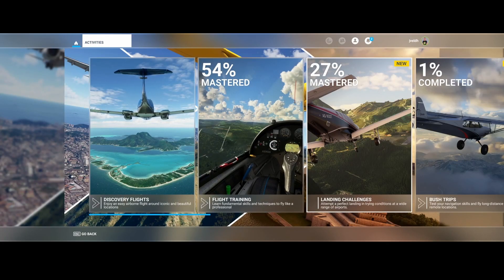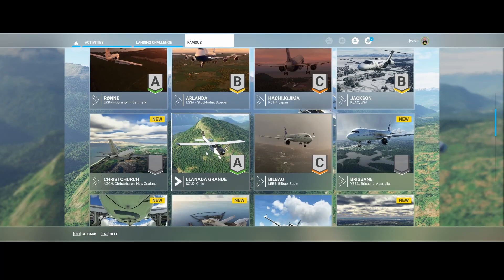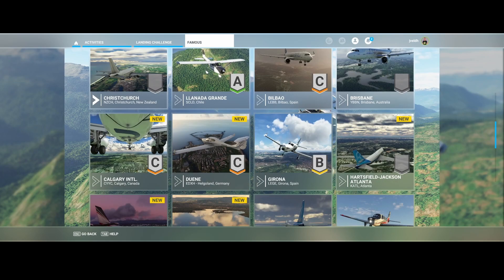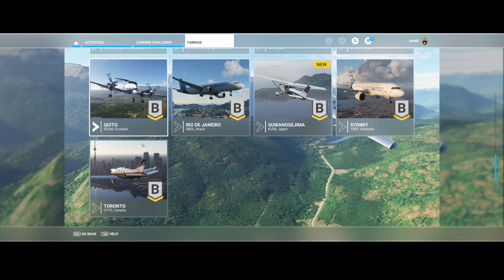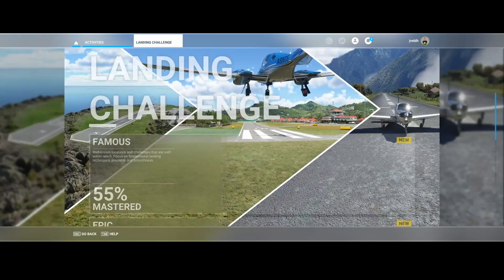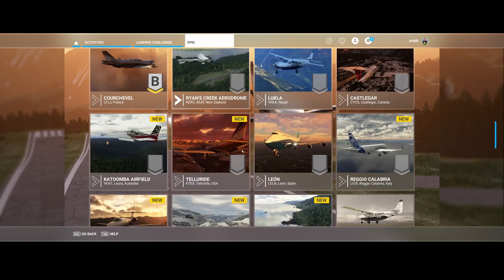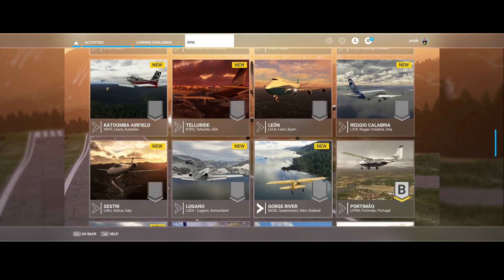In the landing challenges section there are several new ones. The Christchurch challenge is one of the new additions. Scrolling to the Epic category, we find George River — the new epic landing challenge — which looks really challenging, so I'm definitely going to try that out later today.